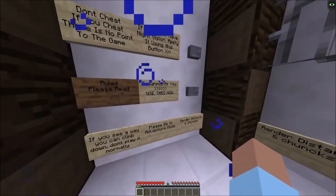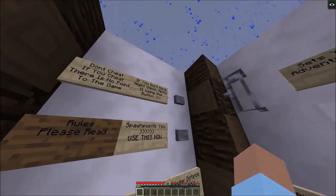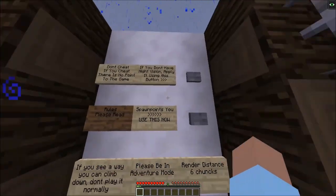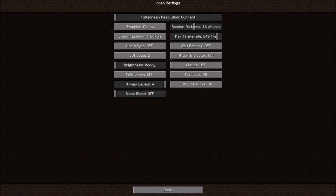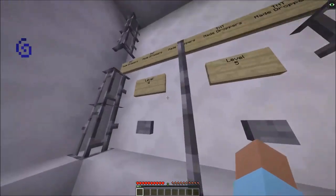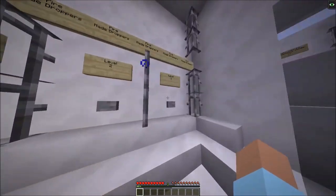Okay, here's the rules. I just read them. I have night vision and spawn points. Render distance six chunks. Wait, let's go to level one.